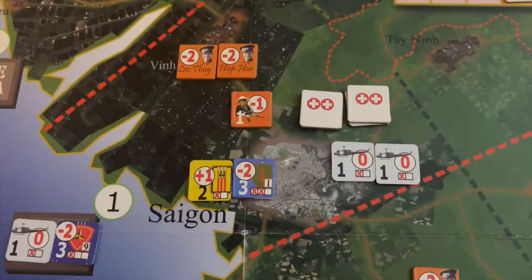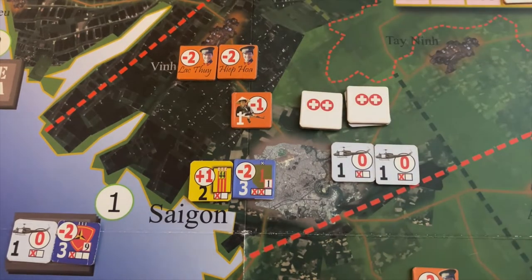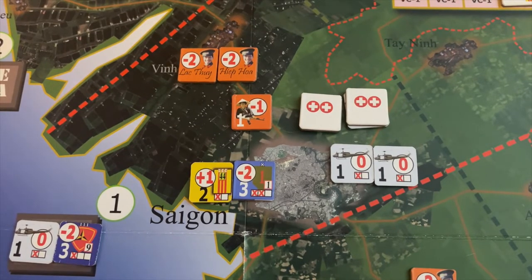Let's take a close-up look at Saigon. We've done pretty well — we've taken care of the North Vietnamese Army regiments, reduced the Viet Cong forces, and we've got a South Vietnamese Army regiment in here to help stabilize the region. This has become a lot less volatile over the past six months. However, we've got a lot less troops here. Two of our infantry brigades have had to pull back to be recovered, and our helicopter units are at maximum damage. We'll talk about how units recover as we look at the central area, because that's a big factor.